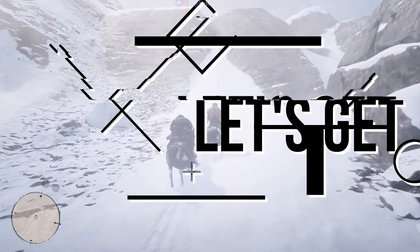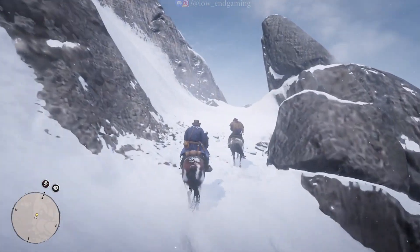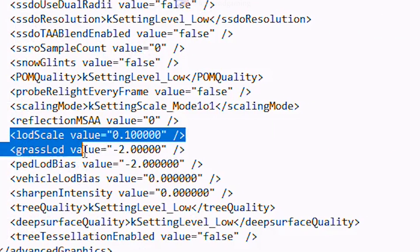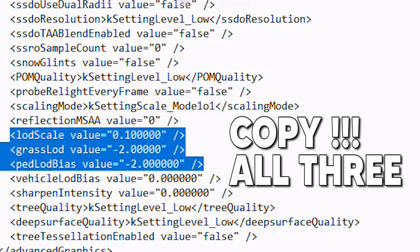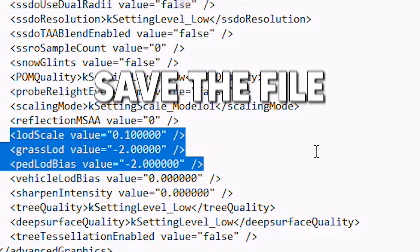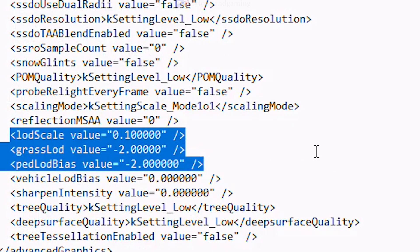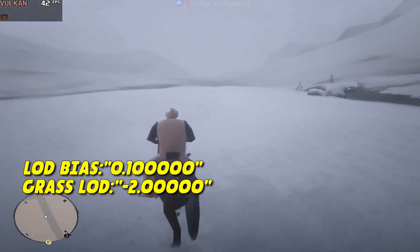All right, folks, for our final step we'll take graphics quality even lower to gain more FPS. Follow me closely: open the config file and make sure to untick read-only. Scroll down until you find the LOD bias section. Copy the text exactly as I show you in the video. Save the file and set it as read-only again. Now play the game — this is how it looks after the edit, the lowest playable settings, but it'll give you better performance.